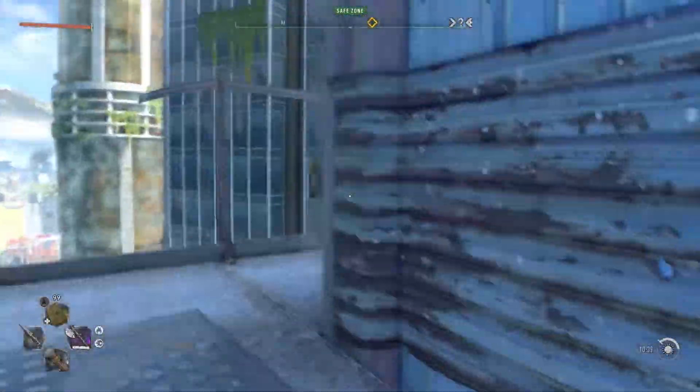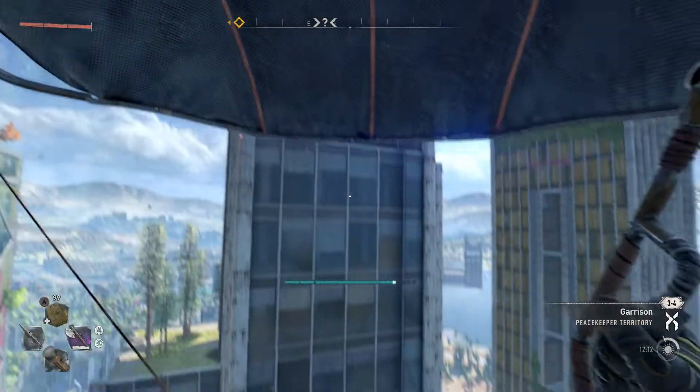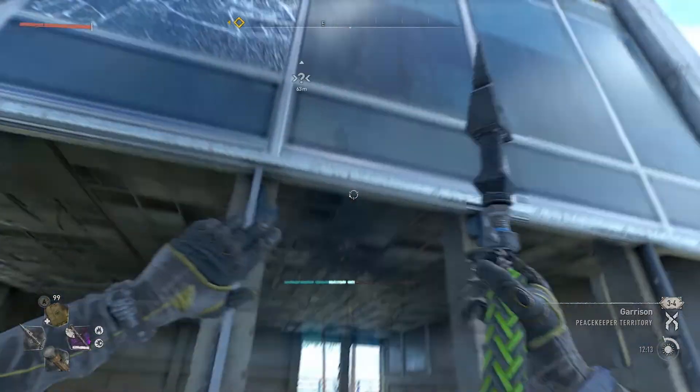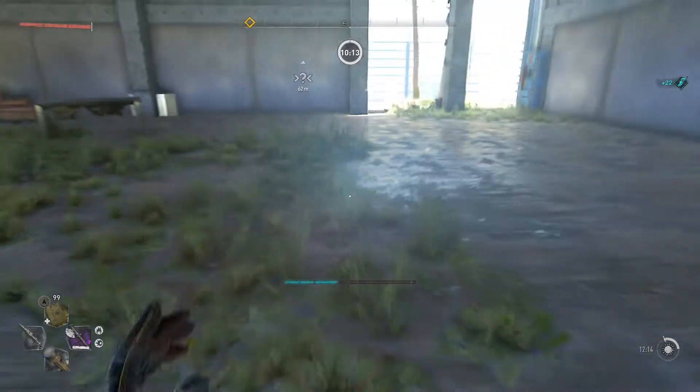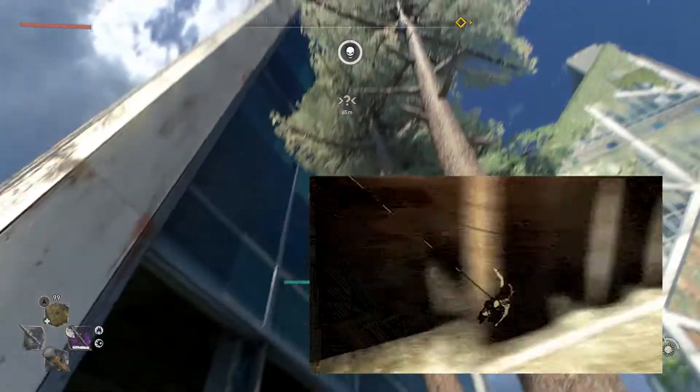Once you are at the highest tower, you will jump off and time your paraglider boost to where you are pointing up, so it will projectile you towards the open window. Then, as soon as you see your grapple hook icon show, launch yourself like a survey corps member towards an escape from a titan.